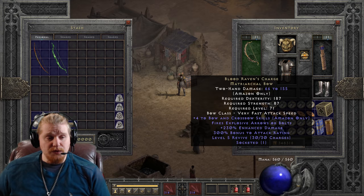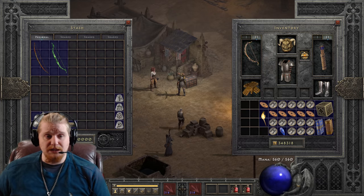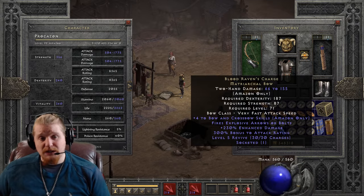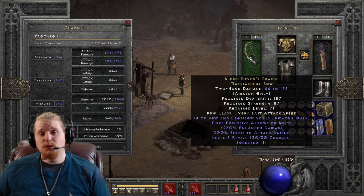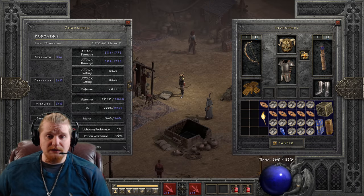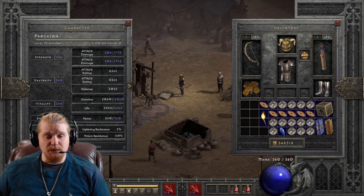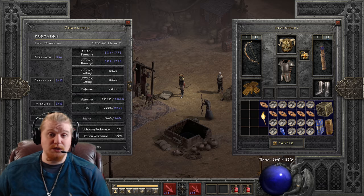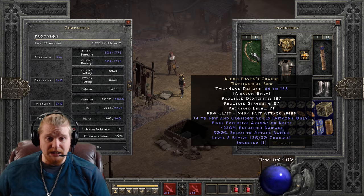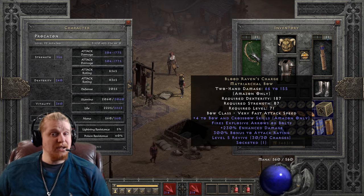But if you were to find this in its perfect version — with plus 4 bow and crossbow skills, 230% enhanced damage, and 300% bonus to attack rating — it's actually pretty sweet. 300% bonus is a lot. And when you count in the bonus from Exploding Arrow, that's even more bonus. So we're talking about the 128% attack rating bonus from the level 13 Exploding Arrow in combination with the 300% bonus attack rating on the item, giving a total of 428% attack rating bonus.